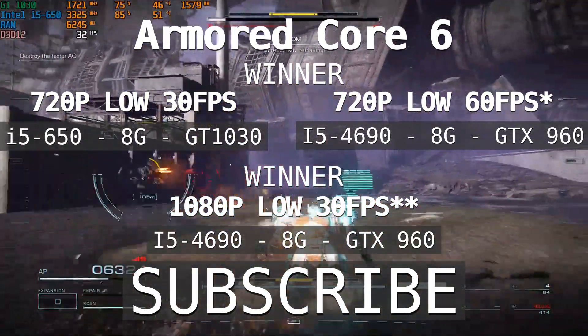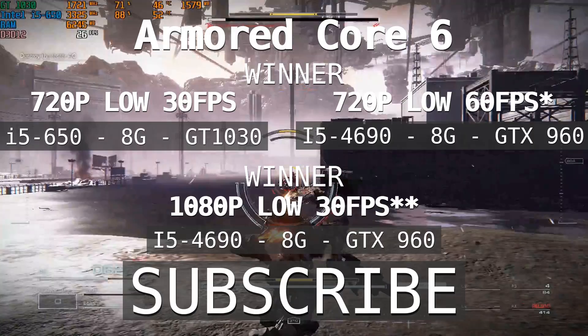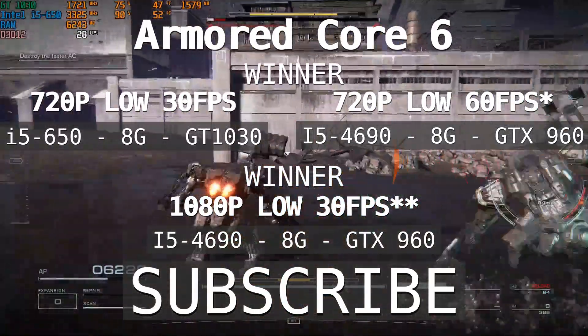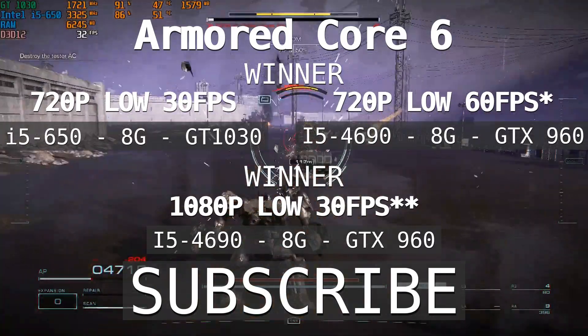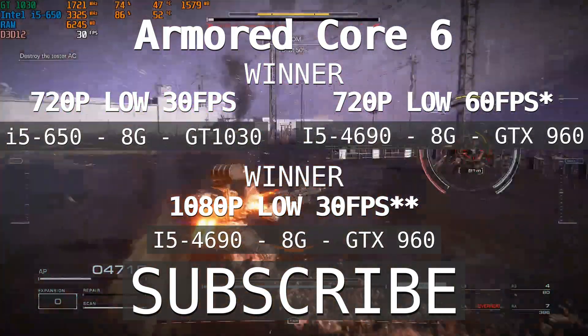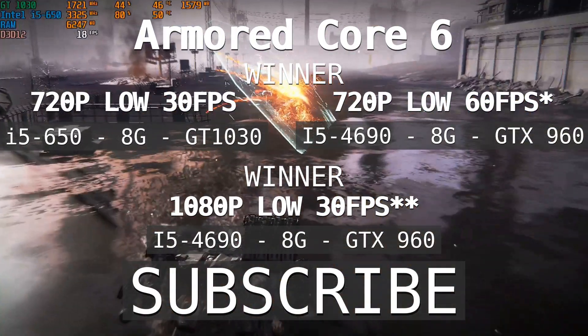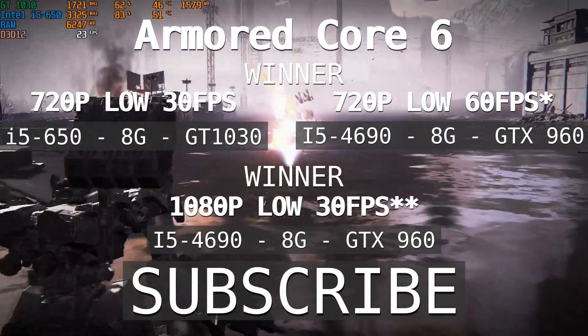If you want to play at 60 fps, it will be the GTX 960 with 8 gigabytes of RAM, and I guess the i5-4690 — but I'm pretty sure an i7 third-gen or even an i7 second-gen will be able to manage that fps at 720p. On that note, thanks for watching and see you on the next proposed or real minimum requirement video. Subscribe!